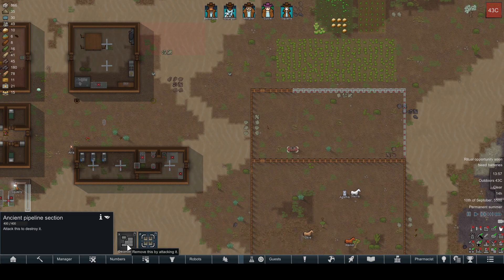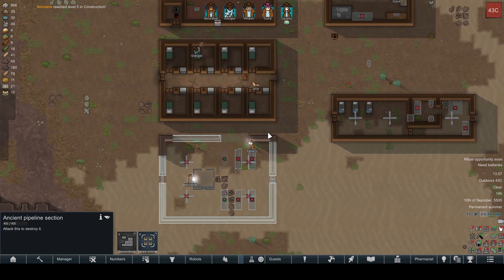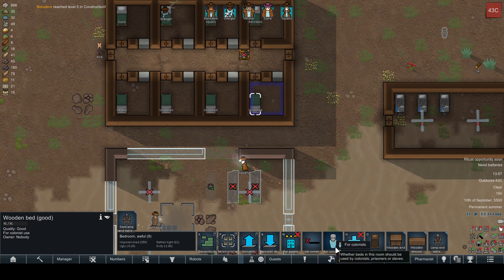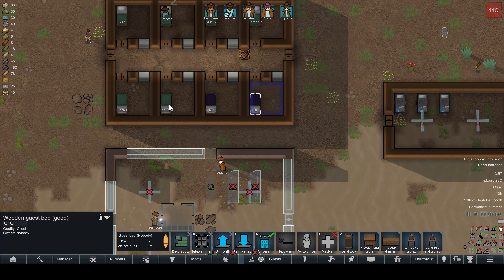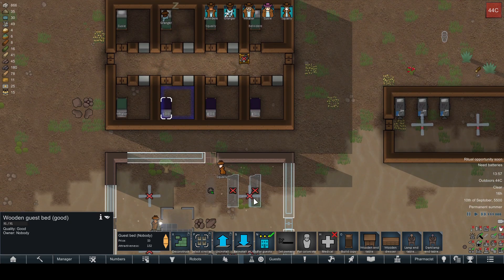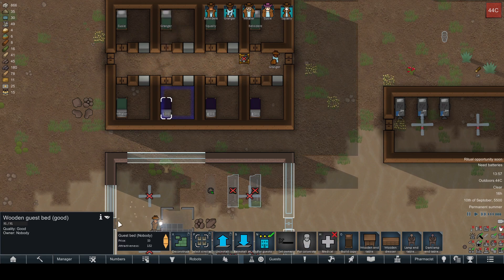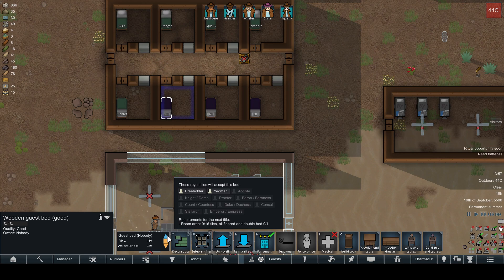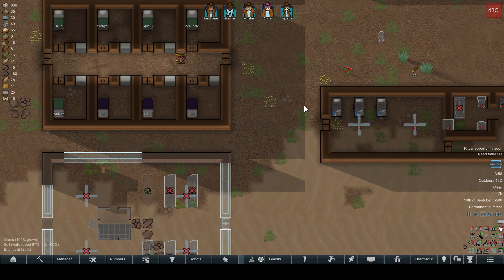Let's deconstruct some other things here. I can only remove this by attacking it — oh, that's annoying. I guess I'll leave that alone. I have a couple of things I can make for guest beds here, so why don't we do that? They're unowned at the moment. I think you set the price on the bed — so let's set 10 for each of these. We'll see how they feel when they get here.